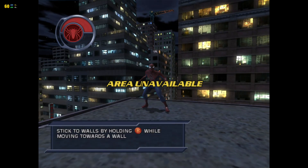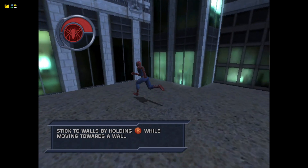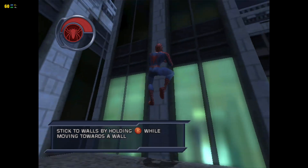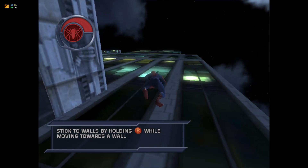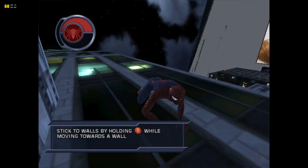First things first, you're not much of a wall crawler if you can't, you know, stick to walls. So here's what you do: you walk or run into a wall and hold the grab button. Voila, you stick to the wall. It works when you're swinging or jumping, too.